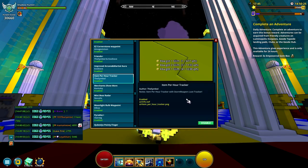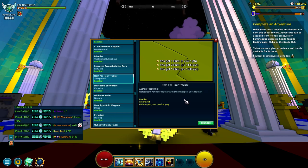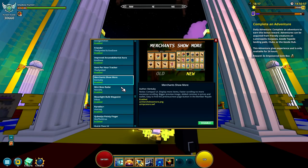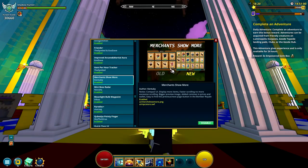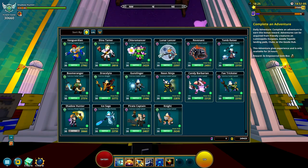The next mod is somewhere between required and optional — the Items Per Hour Tracker. It makes it a lot easier to see what drops, like Chaos Chests or Pearls, using different colors. You can also see how many you're getting per hour of a specific item. If you're farming sunlight bulbs, for example, you can see how many you get over time and calculate your rates more easily.